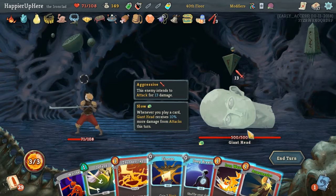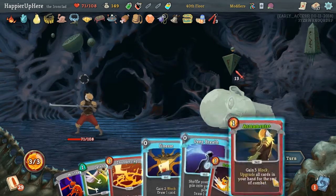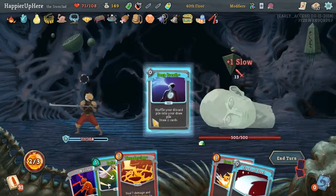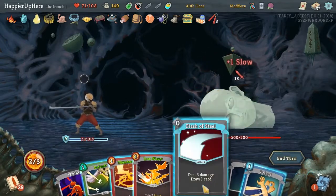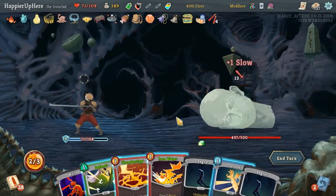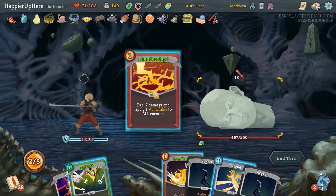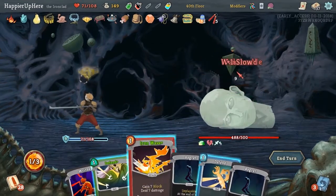We are getting attacked this turn. Let's do Armaments first, then Finesse. Deep Breath to see what we draw. Flash of Steel - two Regrets in our hand, that's annoying. Let's Thunderclap to apply some Weakness, and then Iron Wave.